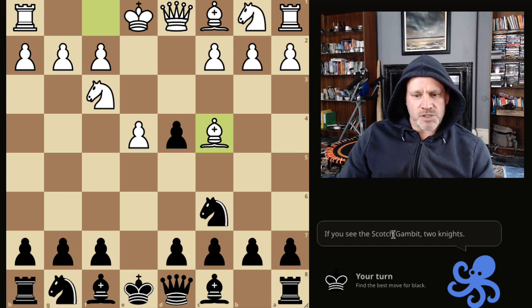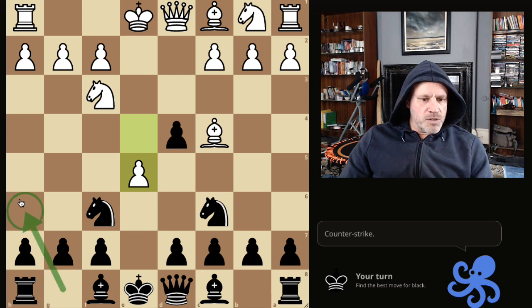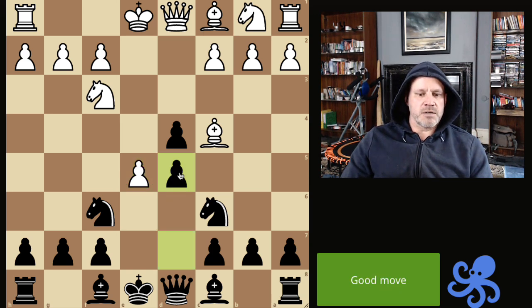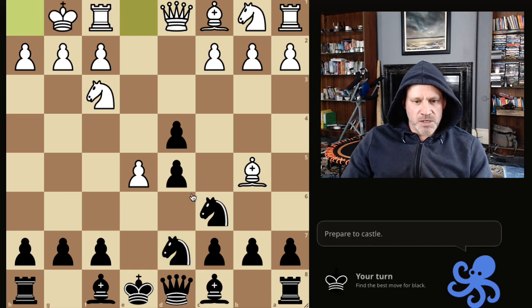Here's the general rule: if you see the Scotch Gambit, like the octopus is telling me — two knights. Bring out two knights. Knight H3 is also an idea, and this is very common. What we do here is we counter-strike. We play D5, hit the Bishop. Our knight is still on pre's, therefore we're going to retreat the knight here, and this looks kind of clumsy right now, but it's all right.